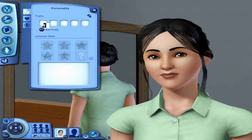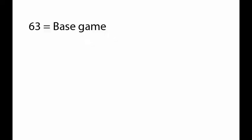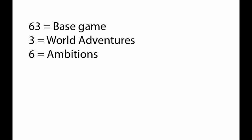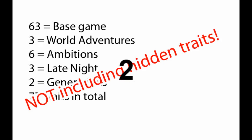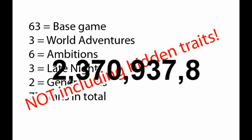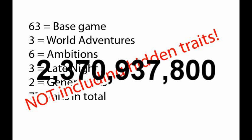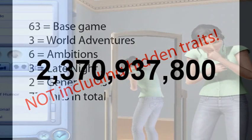Some general facts about traits: each Sim can have up to five traits at any given time. There are 63 traits in the base game. Three more were added with World Adventures, an additional six with Ambitions, another three with Late Nights, but only two with Generations. That is a whopping 77 traits — 2,370,937,800 combinations, give or take. And that doesn't include having less than five traits either, so no wonder it gets confusing, but it can be really, really interesting.